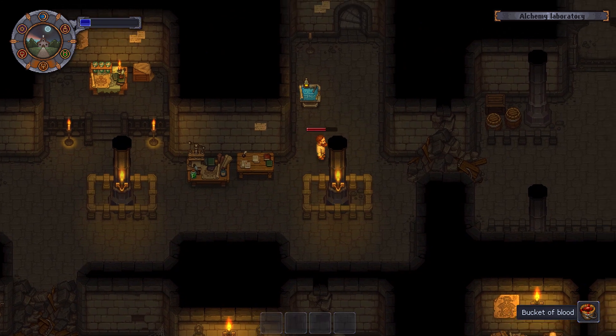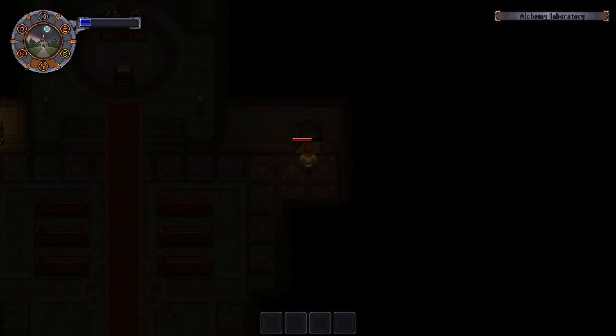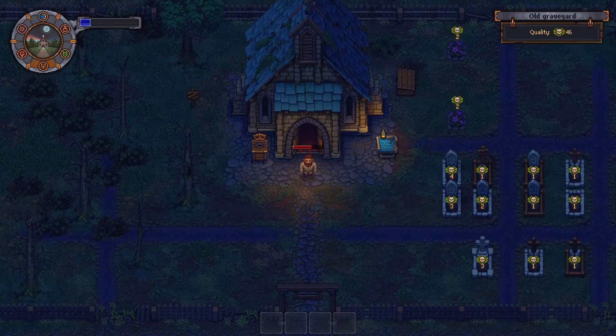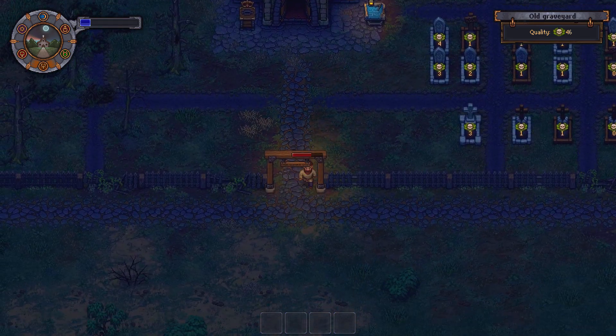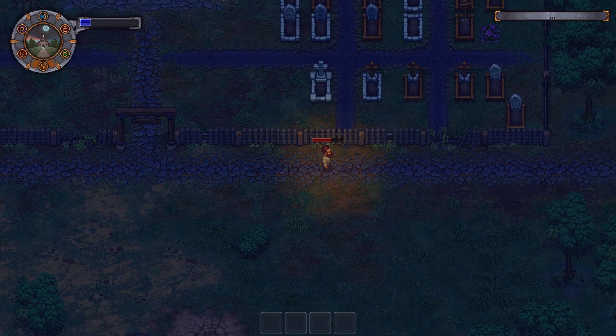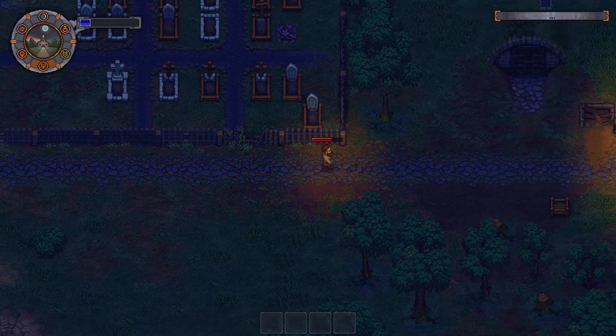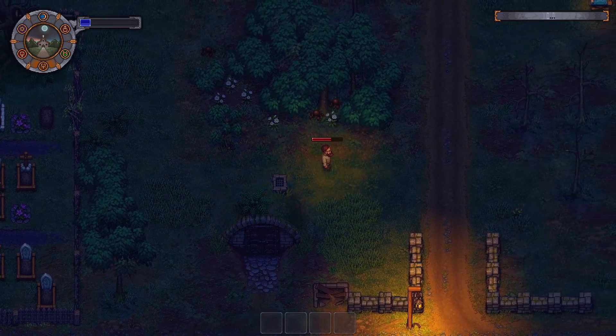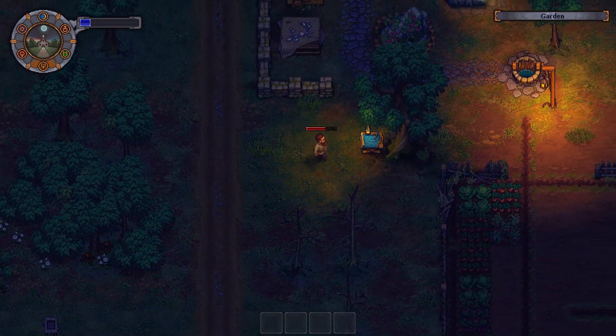And once you get it, you need to pretty much just wait for Snake to arrive. He usually shows up at night, so he might actually show up tonight. And we will give him the five bloody nails and the bucket of blood. And hopefully we can get our meat stamp so I can start selling meat to the dude in town.